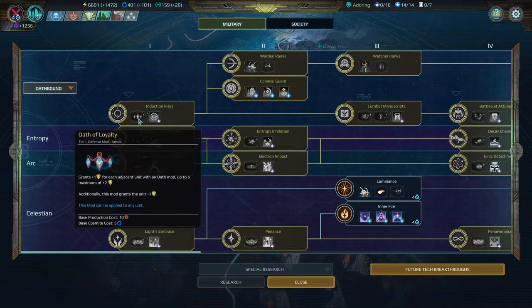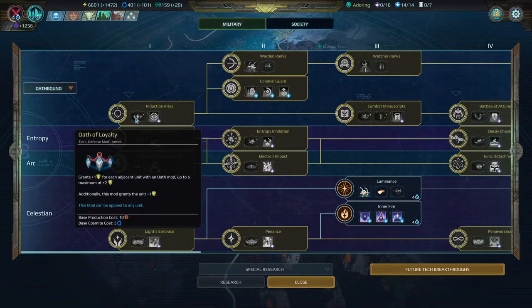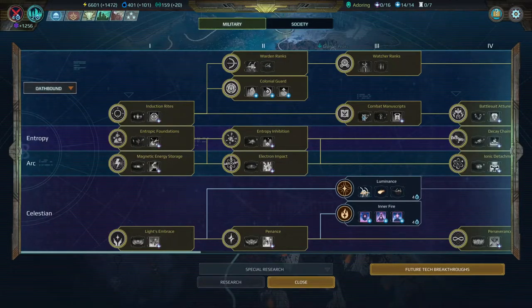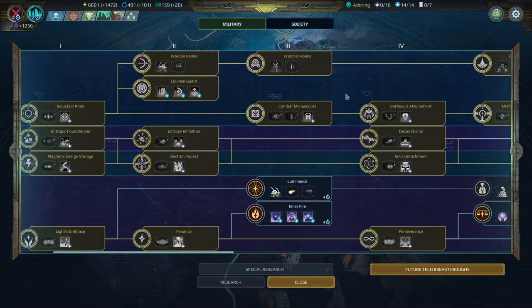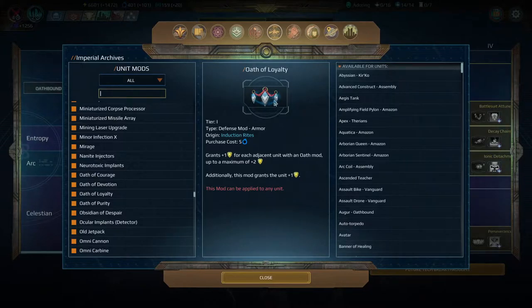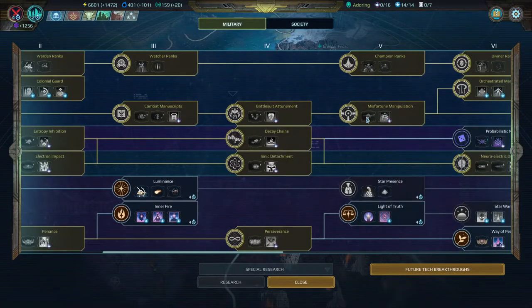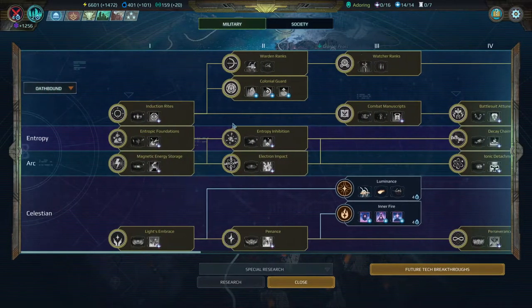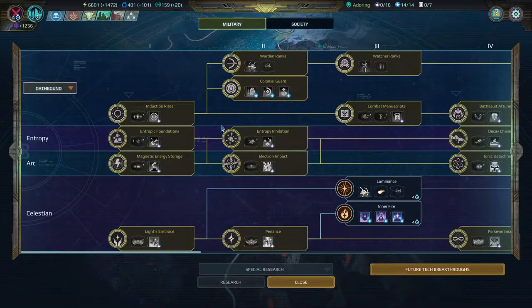Starting with tier 1 Oathbound: Induction Rite gives you Oath of Loyalty and Momentary Insight. Oath of Loyalty gives +1 armor naturally, and +1 armor for each adjacent unit with an Oath mod, up to +2. This should mean any mod within the Oathbound tree — Oath of Purity, Oath of Devotion, Oath of Courage. Stacking is possible but keep in mind the downside: if you're stacked you're susceptible to AoE. Momentary Insight gives Providence, which is a 100% chance to crit — very useful in certain situations.